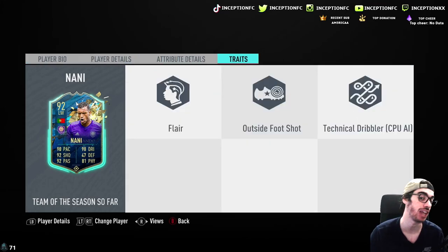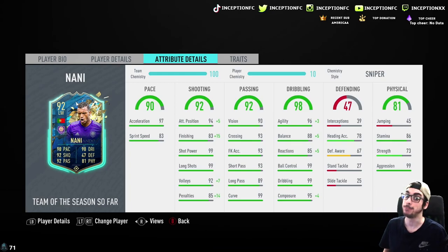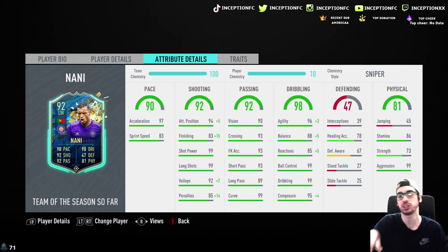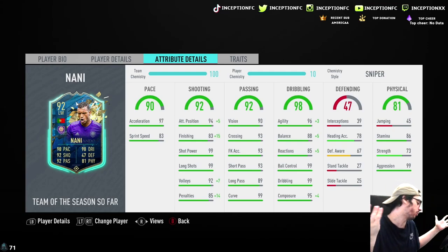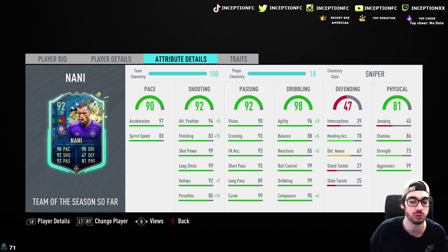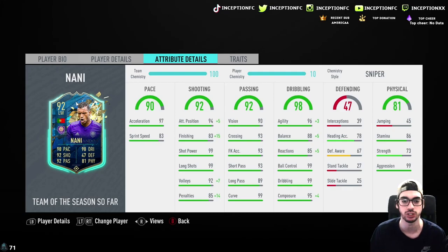In regards to traits, he actually has the outside foot shot trait as well as the flare trait, which is great. Looking at 97 acceleration with 83 sprint speed, but he has 83 finishing. That's where the little weird thing happens, because he also has 88 balance and 85 reactions. In this game, if the gameplay was consistently good, the dribbling would be fine. But because of how it is, you do have to improve it. He does have 94 base attacking positioning with 93 finishing, 99 shot power, 99 long shots — all of that with the outside foot shot trait is great.